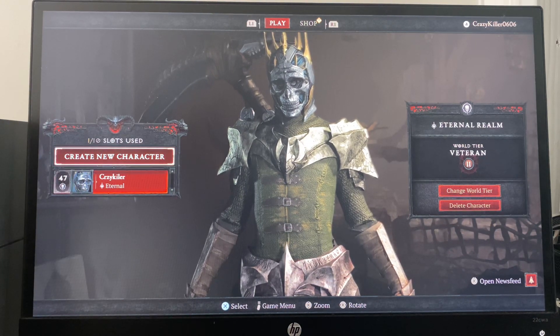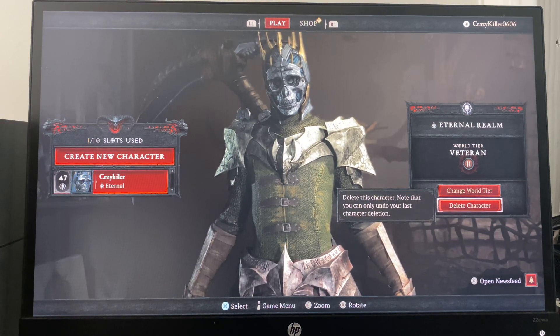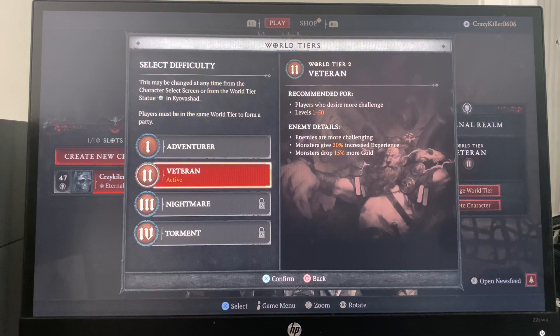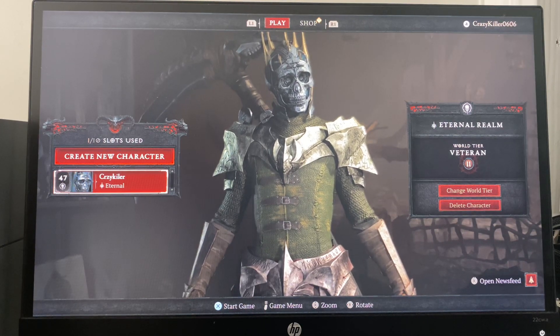When you create a new character, it should literally be right on top of the character you currently have — 'Create New Character.' And if you want to delete your character, it should be on the right side — simply hit 'Delete Character.' You can also change the world tier from here as well. And that is how you can create a new character or delete a character in Diablo 4.